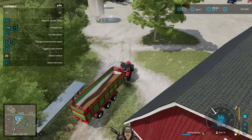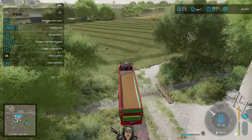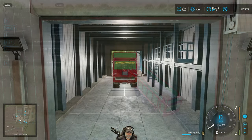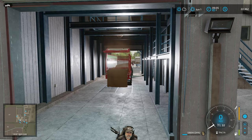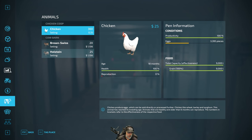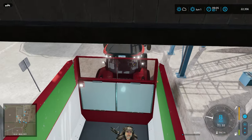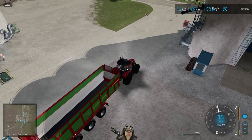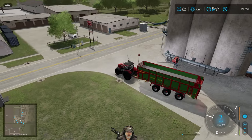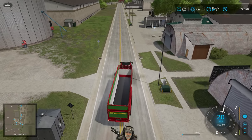I'm going to run this over to the train station, and then when I get back it'll be time to get the straw baled up. Look at all that barley — we now have 54,320 liters of barley stored. We will most likely have our grain mill before that runs out from feeding the chickens, if everything goes according to plan.